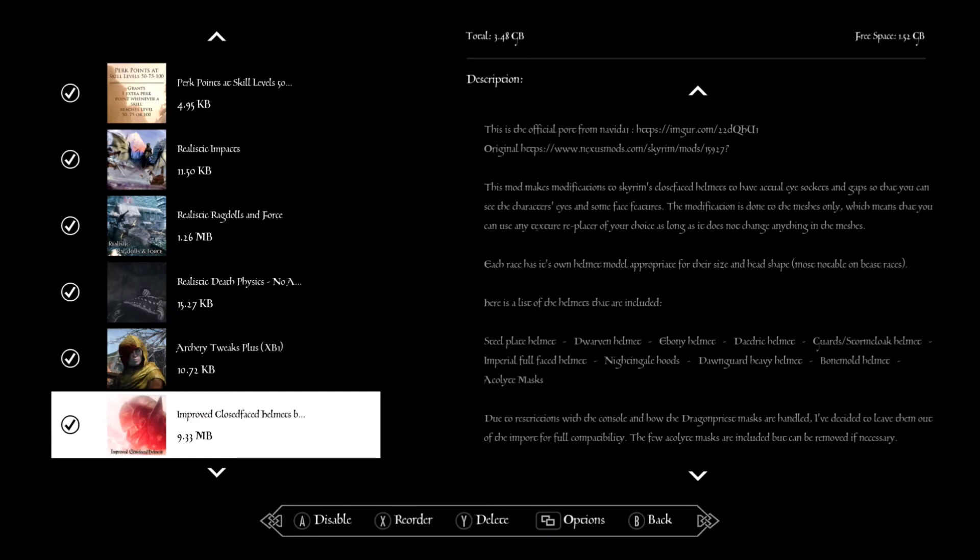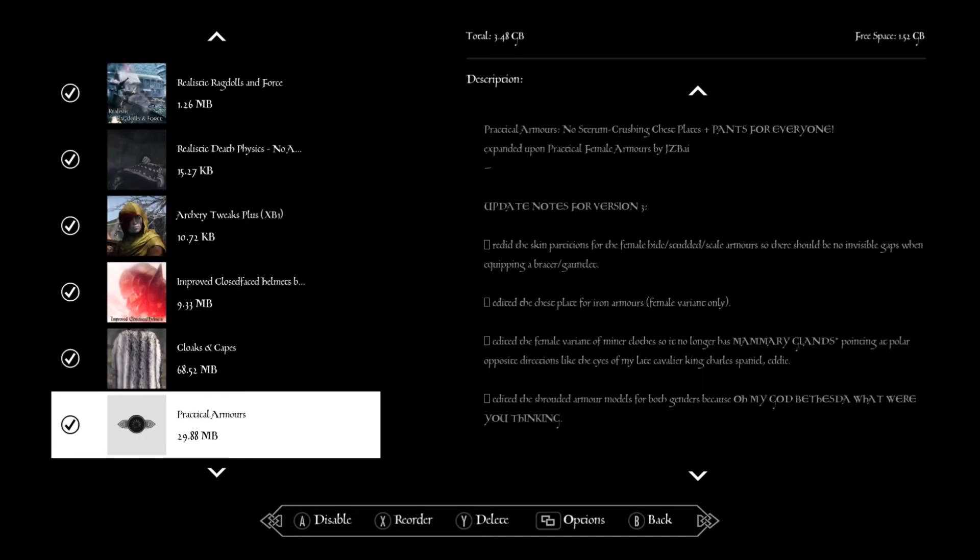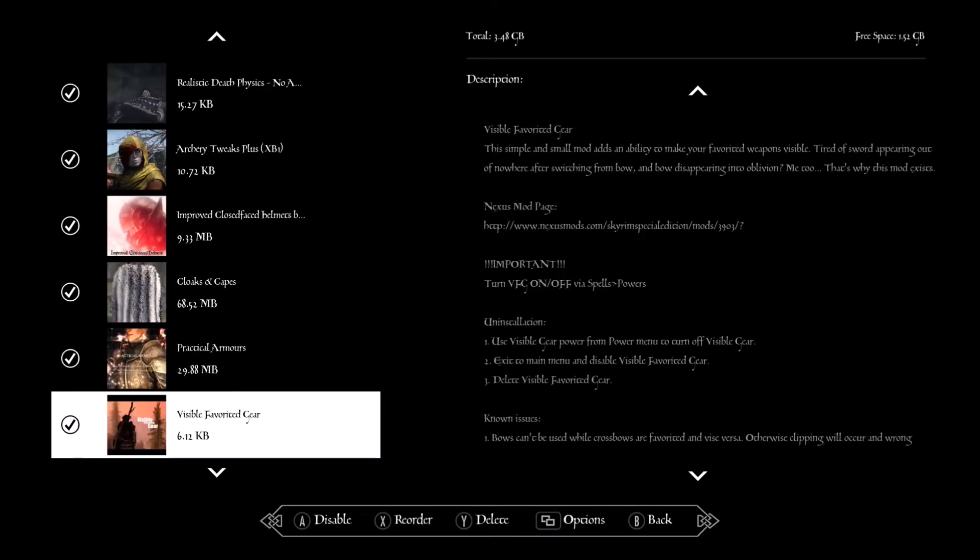Improved Close Face Helmets — close-face helmets are normally blacked out, but this makes it so you can actually see their eyes. Cloaks and Capes — just adds cloaks and capes to the game for each faction and hold. Practical Armor — makes it so people aren't wearing short sleeves in Skyrim's cold climate, even fur armor where the chest was bare now has them actually wearing something visible.